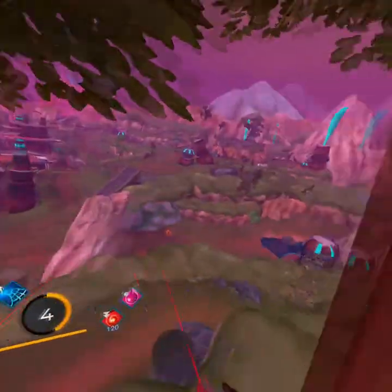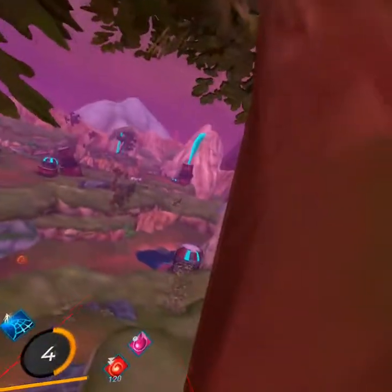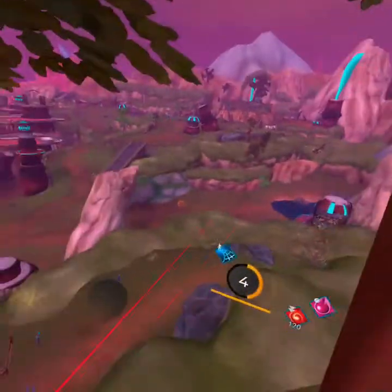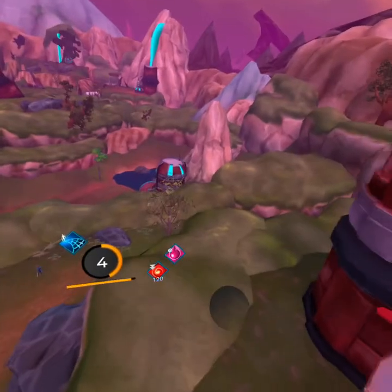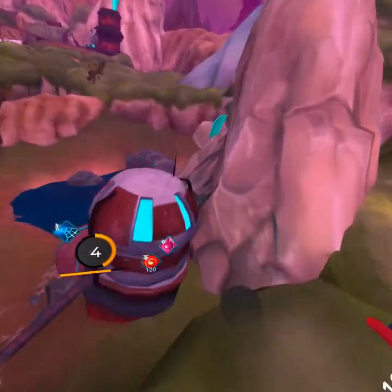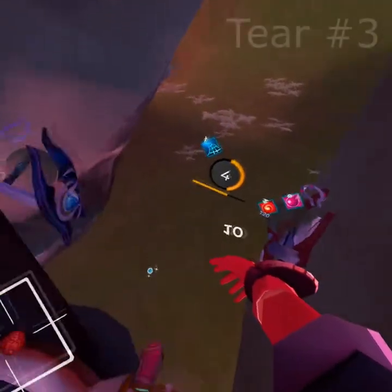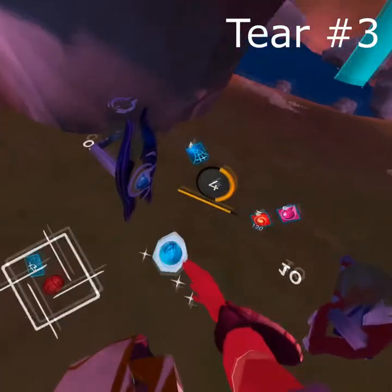After we get tier number two, we're going to fly down to this. My homegirl Slasher calls it R2-D2. So I'm going to fly down to R2-D2 there and get tier number three. We'll fly right down in here. That's tier number three.